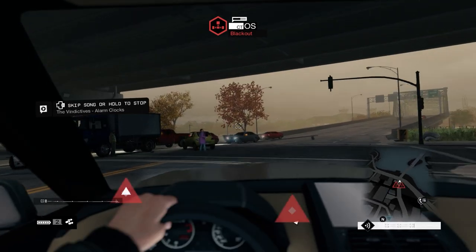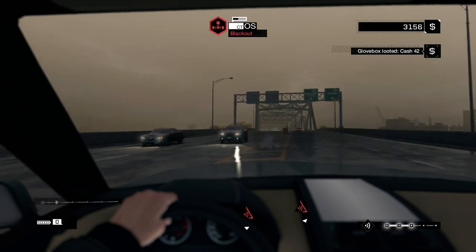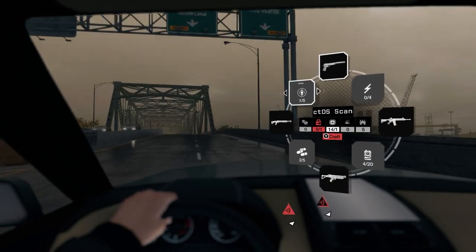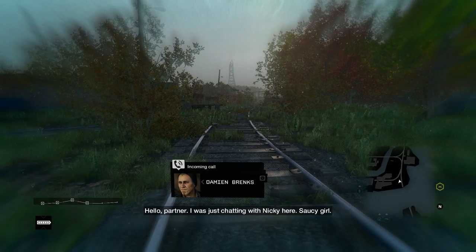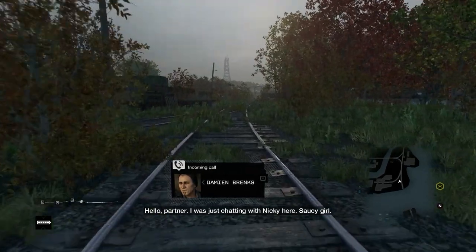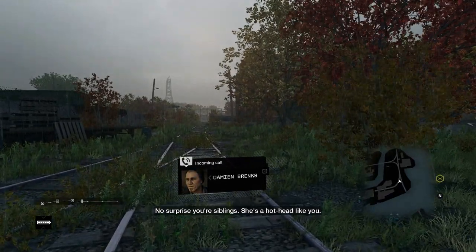Obviously if you want to use first person in a car, it's already set up in Watch Dogs and Watch Dogs 2, so you can just change your camera and it actually stays like that. The only thing that won't be in first person is the animation of getting in and out of a car, and a few other things like the takedowns, but honestly in my opinion that doesn't take away that much from the first person experience.